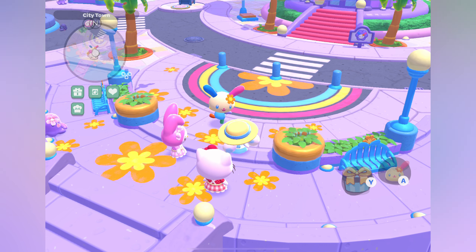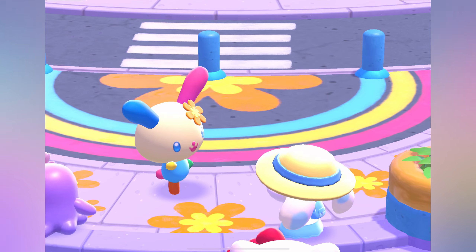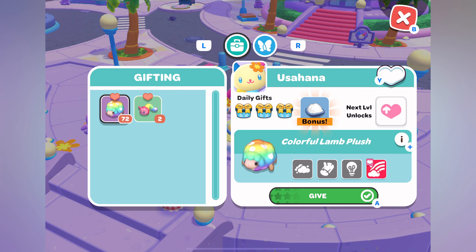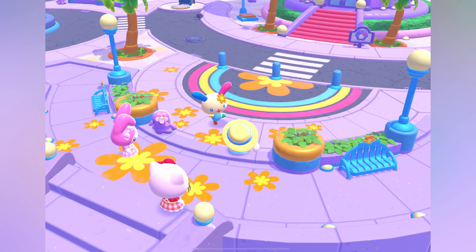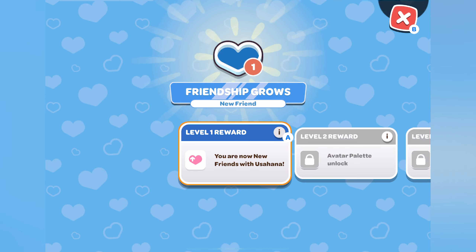So let's talk about the best gifts for Usahana. Right now there are only really two main gifts, with one being much better than the other for leveling her up. If you are a newer player, you may just want to give her the color pillars, which are critters that can be caught all around City Town. If you are a little more advanced and already have the colorful lamb plush crafting plans, I would suggest stocking up on those and using those to level up Usahana.